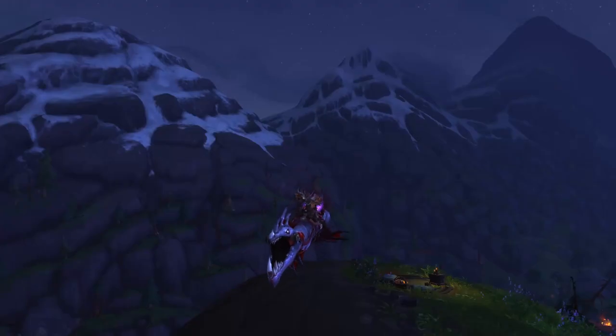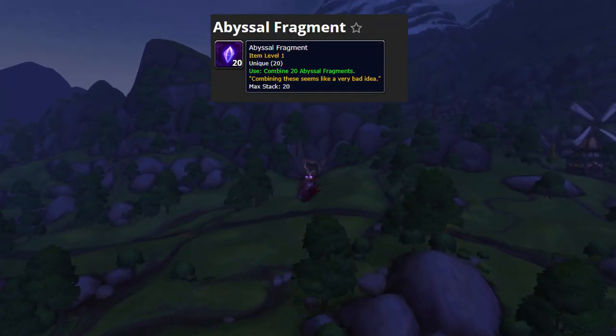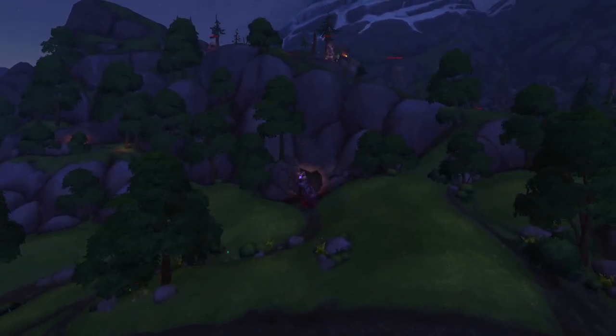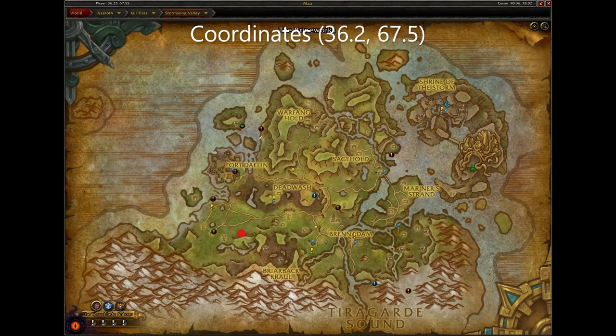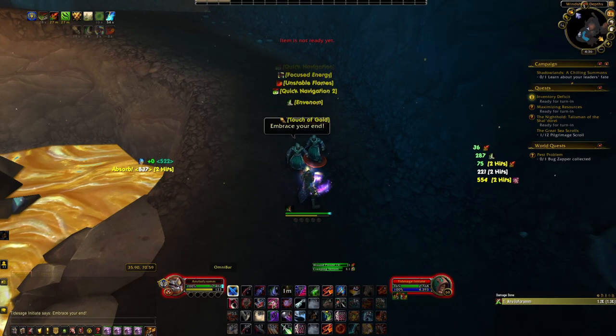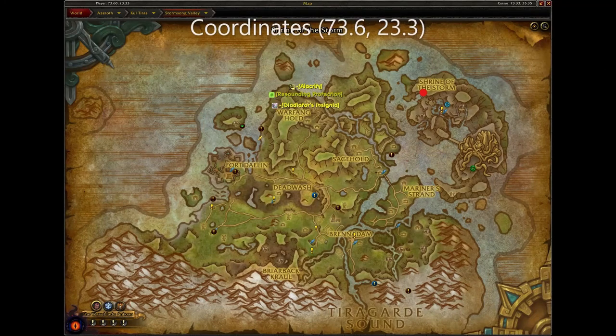Next is the Nazjatar Blood Serpent. To get this mount, you will first need to get 20 Abyssal Fragments. To get these fragments, you either purchase them off the Auction House, or the best place to farm them is this cave in Stormsong Valley — on average, you will get about 2 Abyssal Fragments per hour. After getting the 20 fragments, head to the Altar of the Abyss, which is located here in this cave in Stormsong.